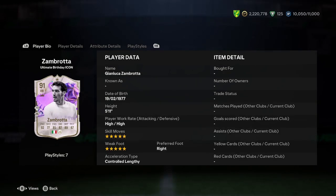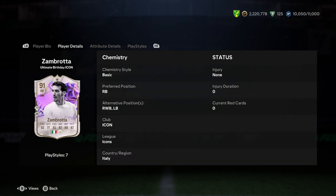Dale will be doing a player analysis on the new Gianluca Zabbrosa Ultimate Birthday Icon card. So let's jump straight into this one. He is 5'11", right footed, and controlled lengthy — not too bad of a start. He can play left back as well, and considering he's got a 5-star weak foot, he probably does fit there.